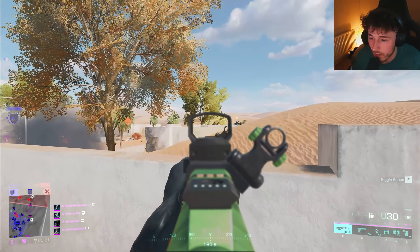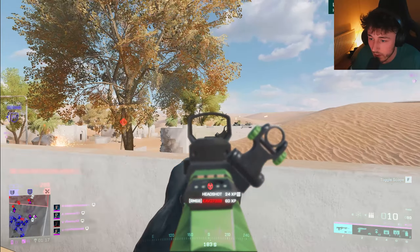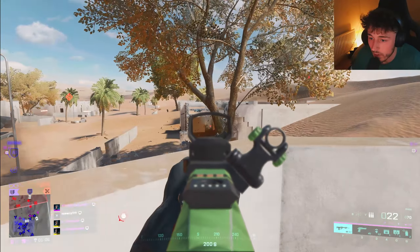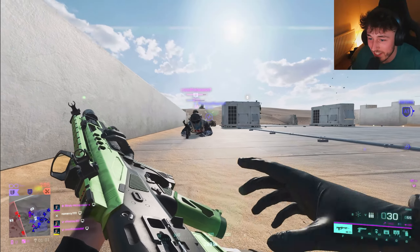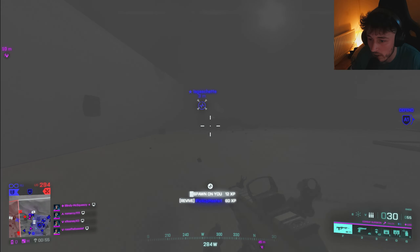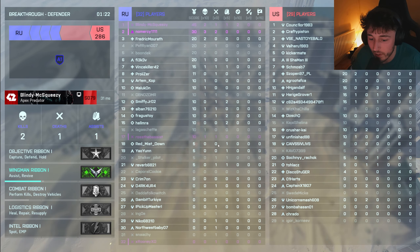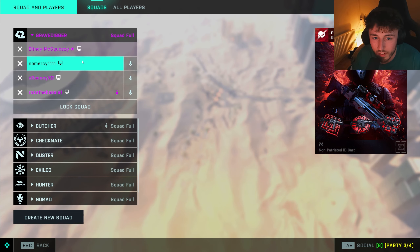We'll try that. Oh crap, there's a tank. I didn't even see that guy there. Let's try and take cover. Oh, Bart's in the game. Let me know when you're in Maz because we can just make a new squad. I would do it now — I'm in the queue.